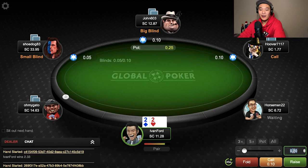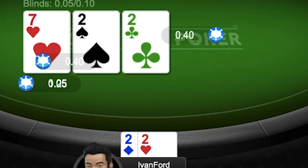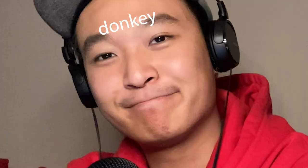Next up, we've got pocket deuces in the cutoff. One limper to me, I open to 40 cents. The big blind and limper call — hoping to set mine here. We don't hit our set; instead we hit quads. We flop quads! I'm so excited, it gets checked to me, I bet pot, and everyone folds. I got a little too excited with those quads — I probably should have checked and given the opponents a chance to catch up. Flopping quads, getting minimum value.